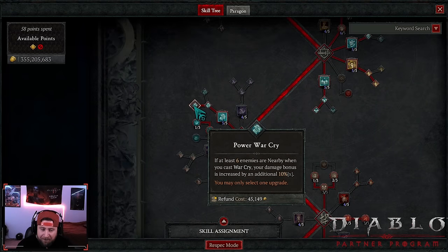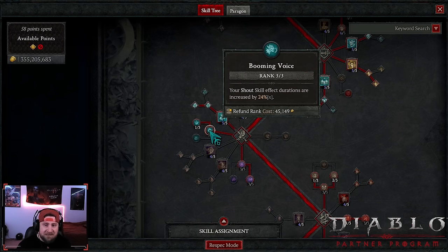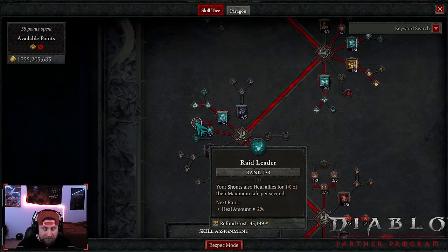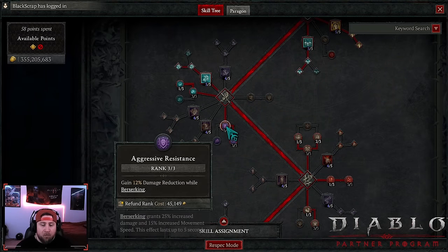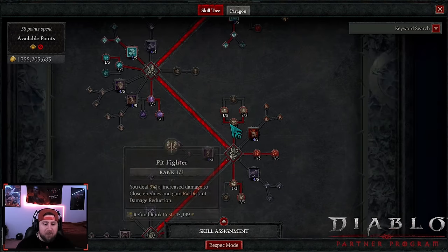Iron Skin into Tactical Iron Skin for a barrier to stay healthy longer. Challenging Shout into Tactical - we gain three fury each time we take damage, which is huge because we're up close and personal. War Cry into Powering War Cry: if there are at least six enemies, we deal 10% increased damage. This is also an important way to become Berserking. War Cry grants us Berserking for four seconds. Berserking plays a huge part in this build.